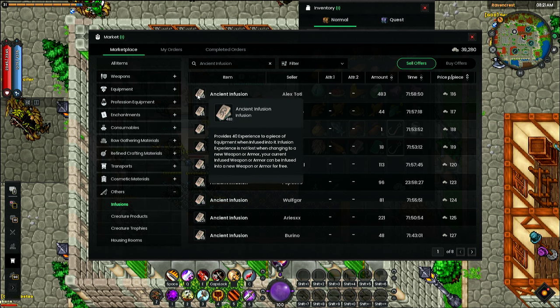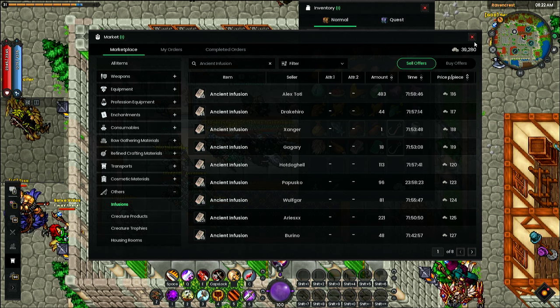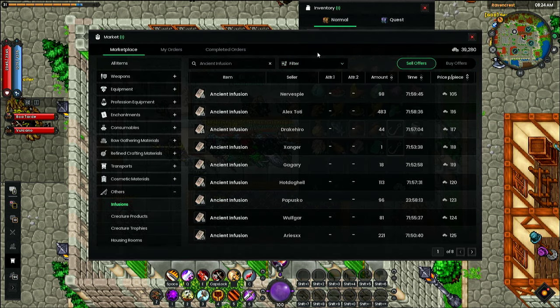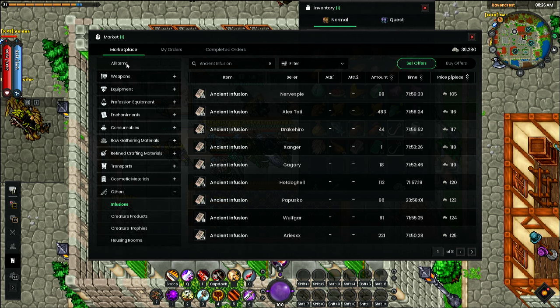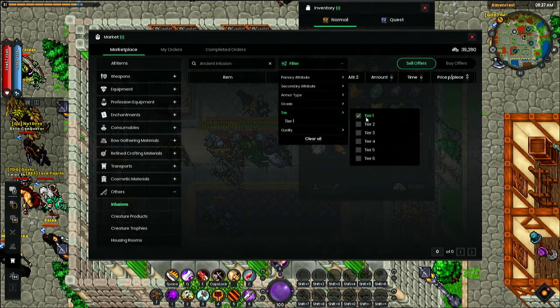There are a couple of different items that actually give you direct infusion. If you also want to save some silver — and this is what I've been doing — look at the market for gear. Weapons, fishing poles, chest pieces, cloth armor, leather armor, any of that stuff will actually give you infusion as well. So go into All Items and sort by tier — this is how I do it.